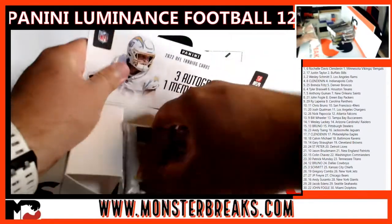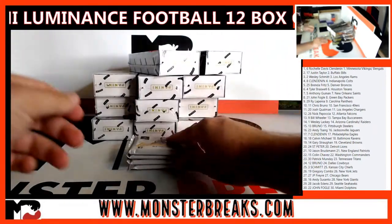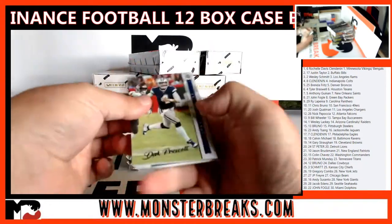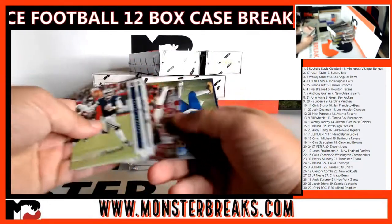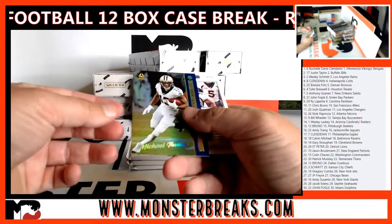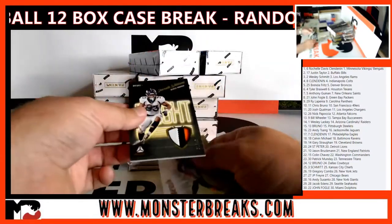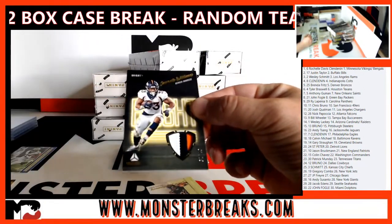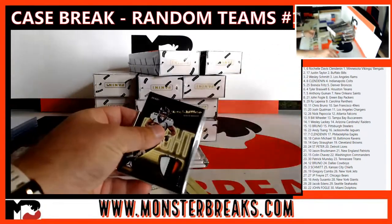I would assume that the breaks are going to move a little bit quicker after we open this - the color's great, the vets are really nice in this. We start with a blue Michael Thomas numbered to 149, and our relic - oh, that's cool - 31 of 49, Javante Williams to the Broncos.